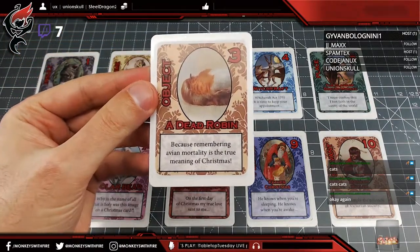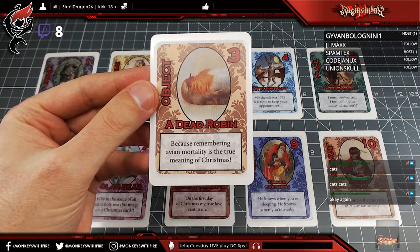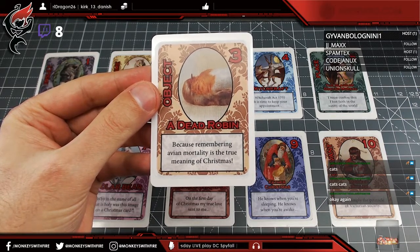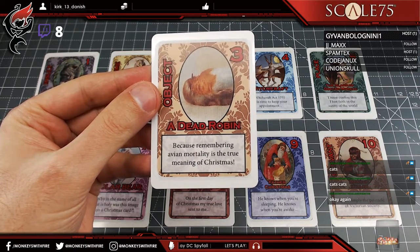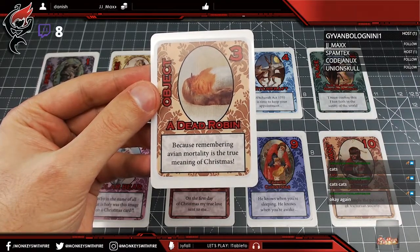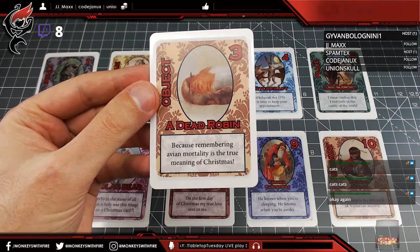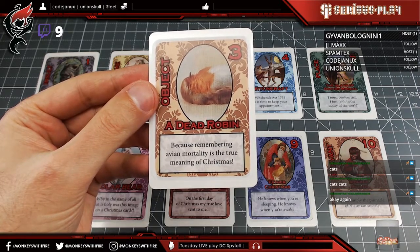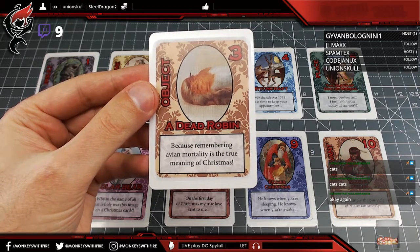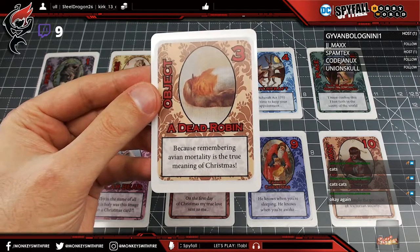Moving on to the Dead Robin card. Far from being a one-off image, this was apparently a Christmas obsession for the Victorians — there are hundreds of Christmas cards featuring dead birds on the front. The theory is that Victorians thought it was lucky to reflect on the fragility of life and give thanks at Christmas time. The designer wishes they could have come up with a better way to express this than a dead robin, calling it absolutely mortifying.